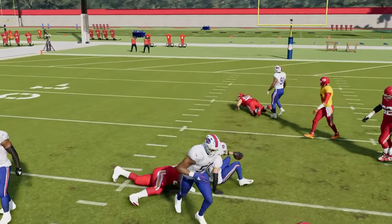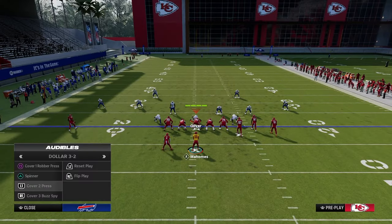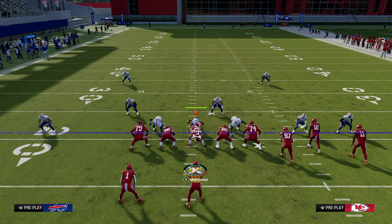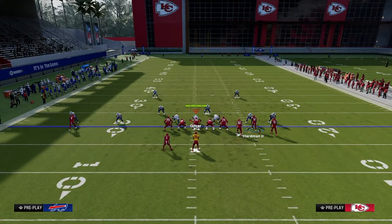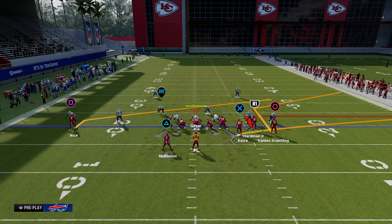How do we manipulate the defense once they start to bring the yellow zones underneath and play more of that cover three hard flat or cover two type coverage? The easiest way to manipulate cover three in this game is really two methods, but essentially just high-lowing the outside. Mesh post is a high-low in the middle of the field, and the play stick is going to be a high-low on the outside.